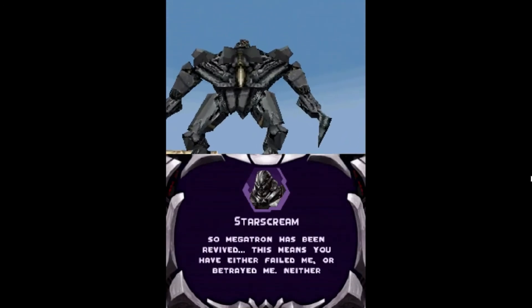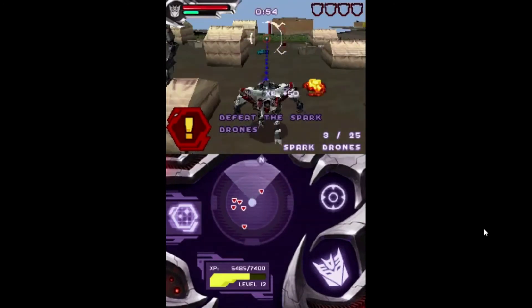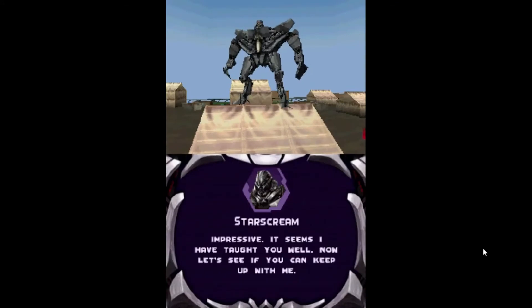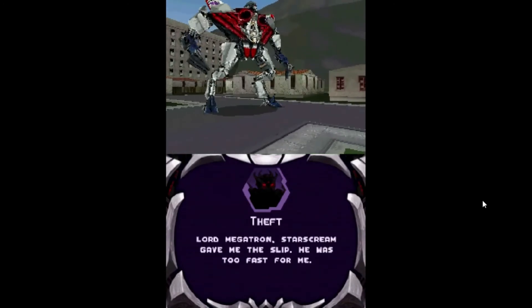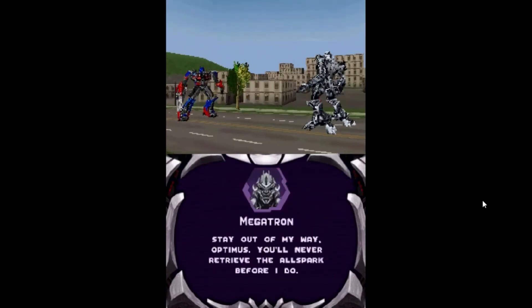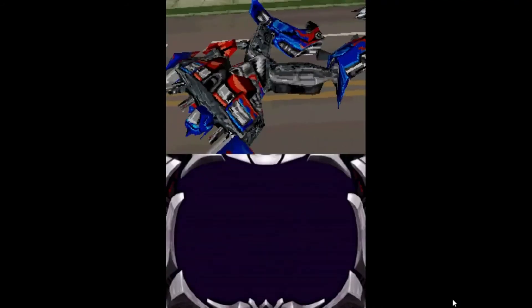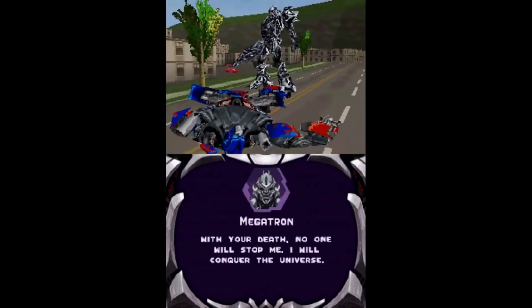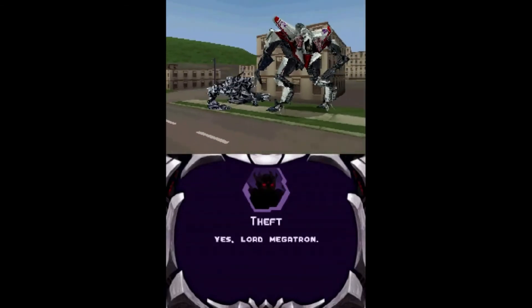The following mission has Theft confront Starscream. Basically you destroy a bunch of enemies, chase Starscream, kill enemies, and chase Starscream — three times. It's a bit repetitive but the structure doesn't outstay its welcome. When Starscream outruns us, Theft contacts Megatron, who says he'll find Starscream himself, before Optimus Prime shows up as another boss. An exploit I found is that you can jump on top of a building and shoot him from above. After defeating Optimus, Megatron exclaims that with his death he will conquer the universe — then Starscream shoots him, and Megatron accepts Theft's help to defeat Starscream.